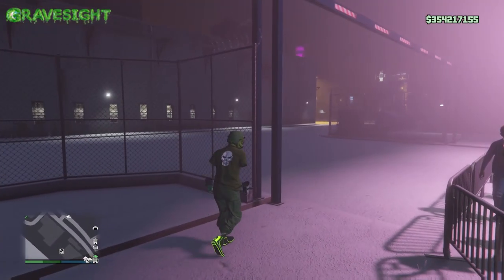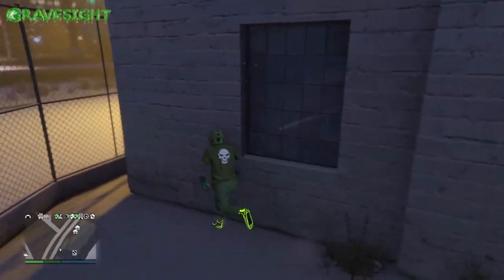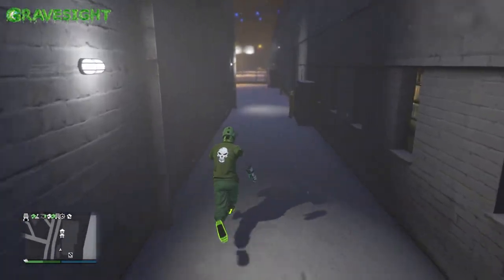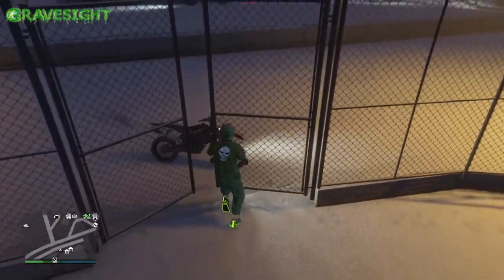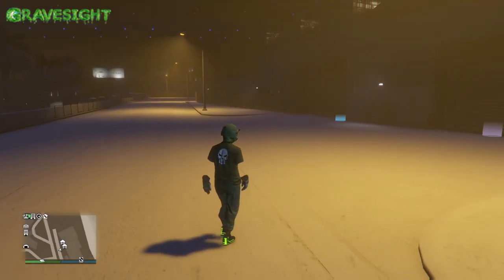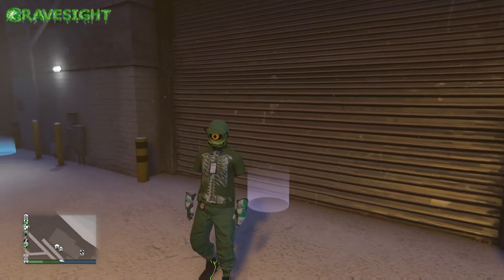We're going to make our way to the nightclub garage. We're going to go back into the nightclub but through the garage the same way as before. Before you go in, always make sure that you are in passive mode. There shouldn't be a reason you can't get into passive mode unless you're registered as a CEO — so you want to de-register as CEO, go into passive mode, and stay in passive mode until you've done this a couple of times.